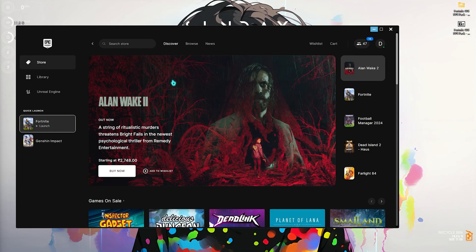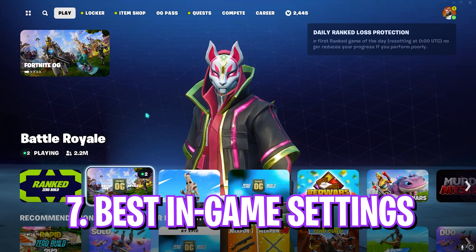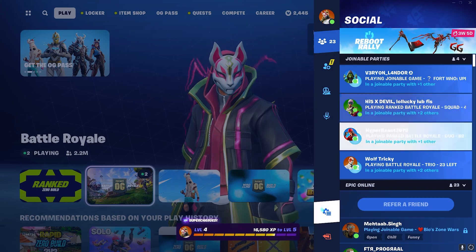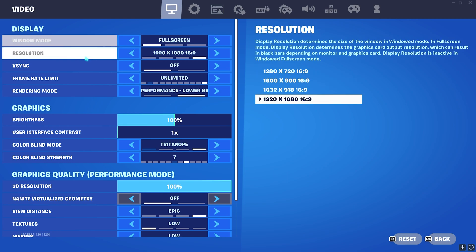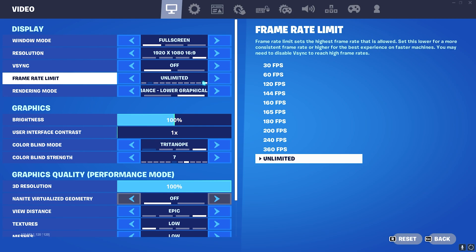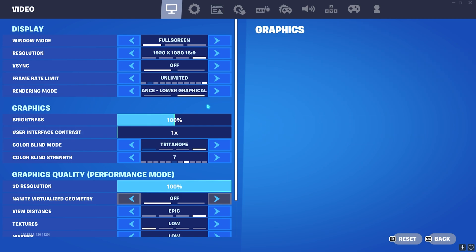Once done with the FPS pack, launch your game. Press Escape, go to Settings, then Video. Set Window Mode to Full Screen, resolution to your native resolution, V-Sync off, and Frame Rate Limit to Unlimited. Your Rendering Mode should be set to Low Graphical Fidelity for much better performance, though you can also select DX11.